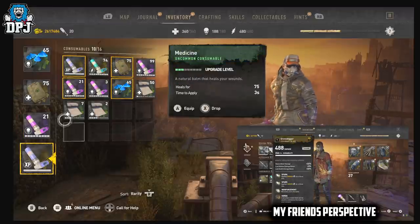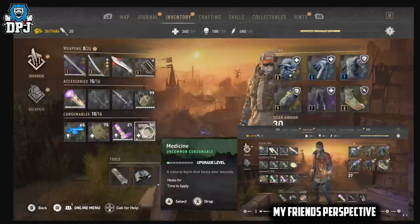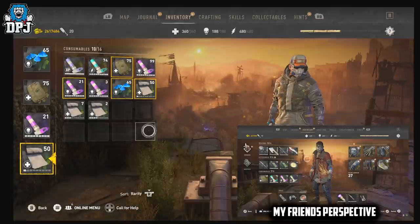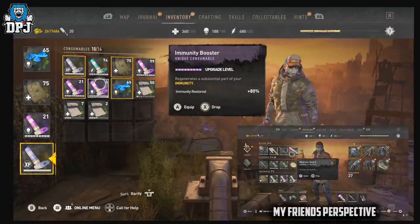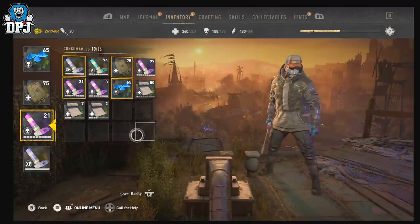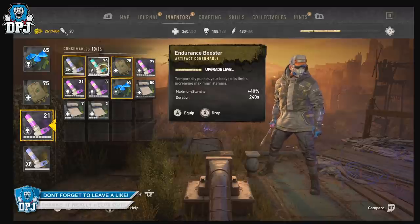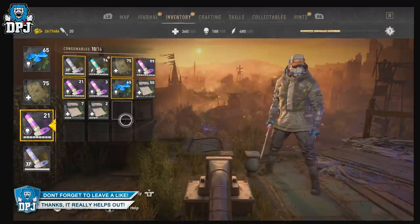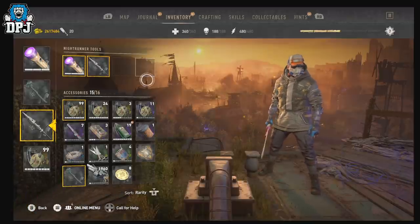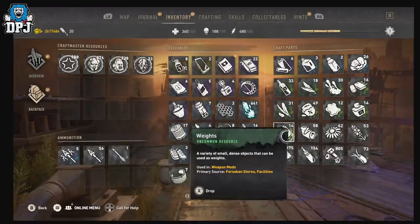To recap: a player with amazing items who wants to dupe them joins their friend's lobby — the friend is the host. They go into their inventory, drop the items, the friend picks them up, and then hard quit from the inventory. The host keeps the items, and the person who hard quit loads back in and still has those items too. It makes duping way faster, especially if someone already has great gear they want to share. Use it while you can!